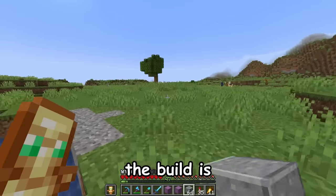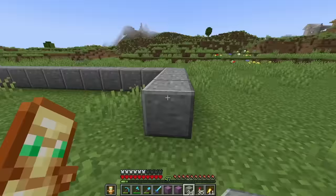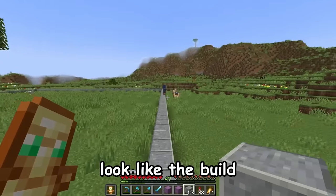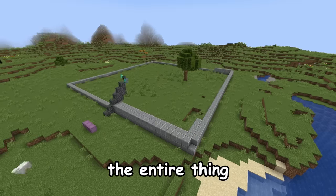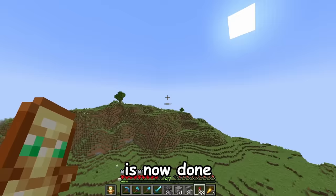I first want to start on Chichen Itza. The build is kind of like a pyramid, so let me quickly build the outline for it. It's pretty big, but it doesn't look like the build. So let me finish building the entire thing. The build is now done.